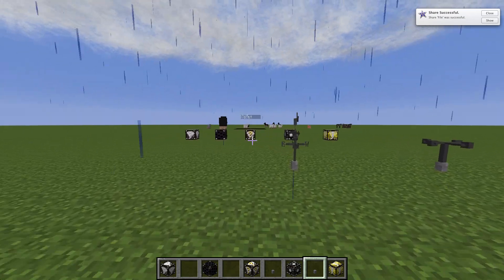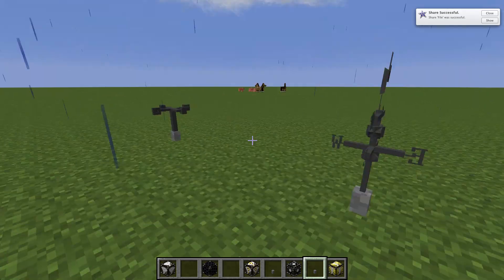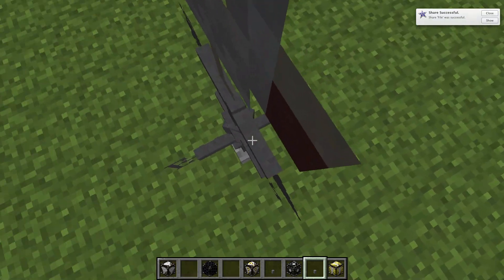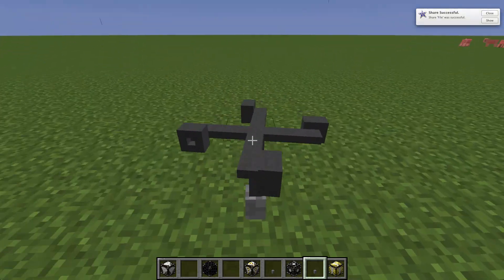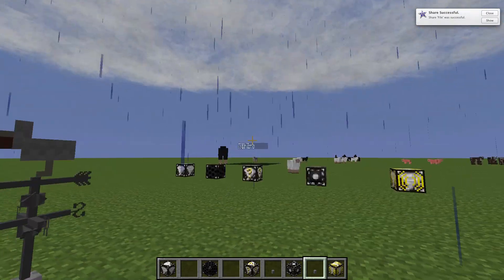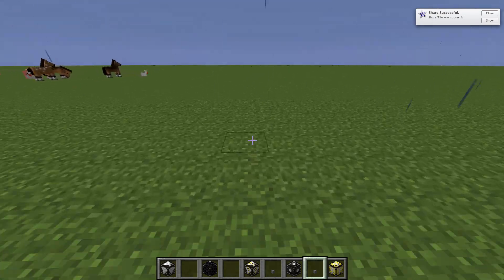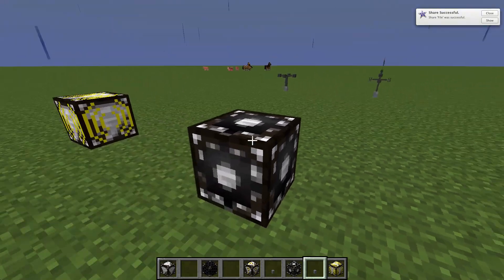These five blocks and two gadgets — and surprisingly you can walk through them, so they're not full blocks, they're just kind of half entities or whatever. Now we're going to use the weather machine.